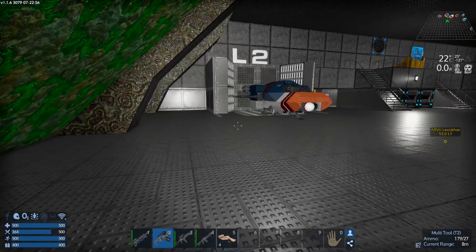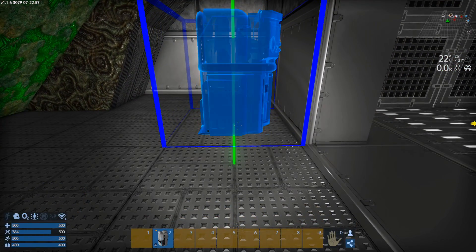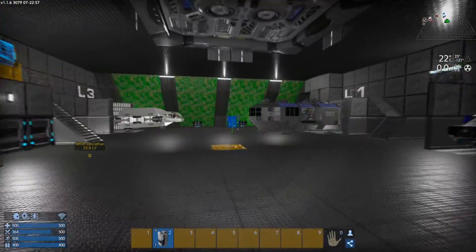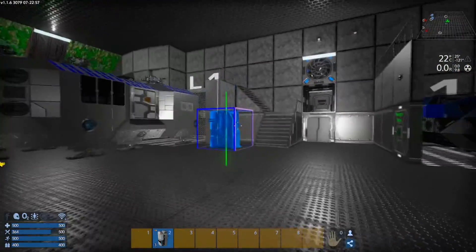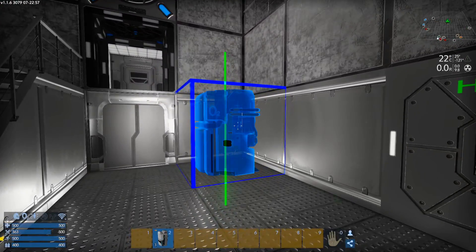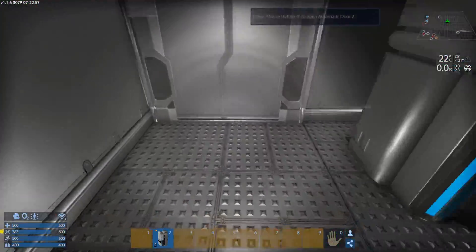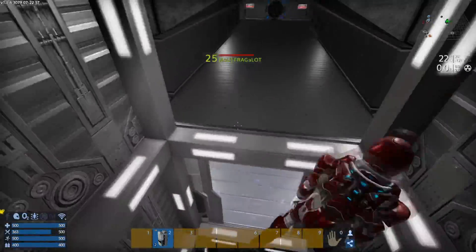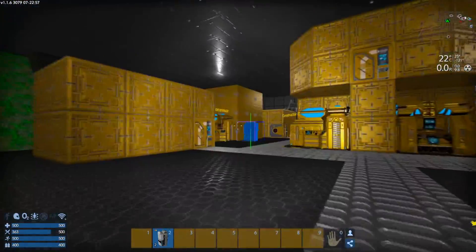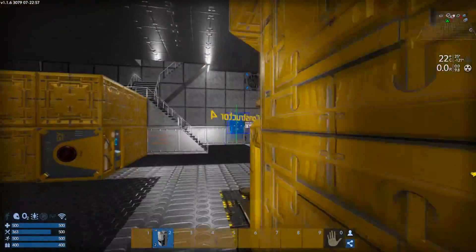We are ready to start mining. Yeah, the doors won't open again. I don't know what the problem with that is. Jiggle the spacewalk switch and it ought to fix it.